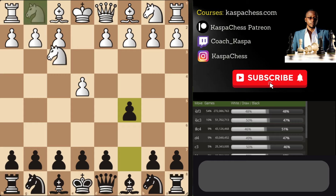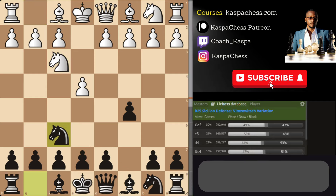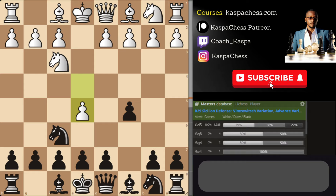After Nf3, instead of playing standard moves like Nc6, e6, a6, or Qc7, try Knight f6 — kind of the Alekhine's Defense. Stockfish doesn't really hit this, and it has been played at the top level as you can see in the masters database. It's trusted by super grandmasters as well. This attack on e4 is similar to the Alekhine's Defense. White normally plays e5 to attack the knight on f6, and that's the top played move in the masters database.